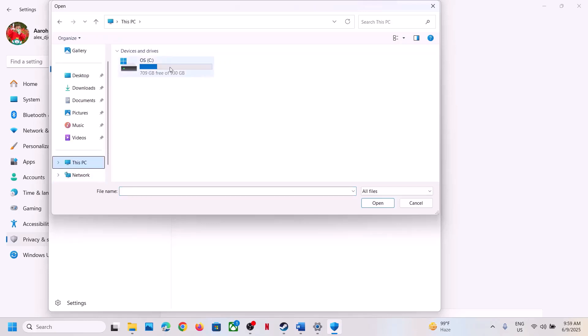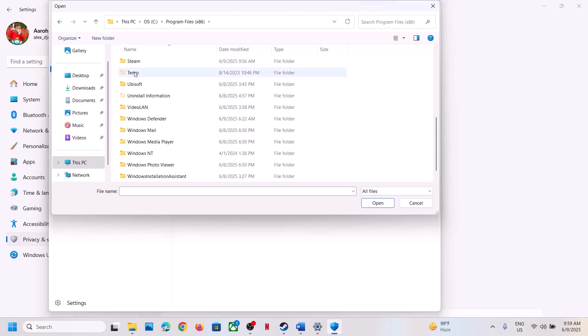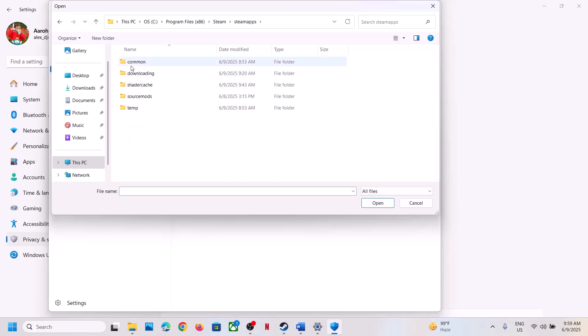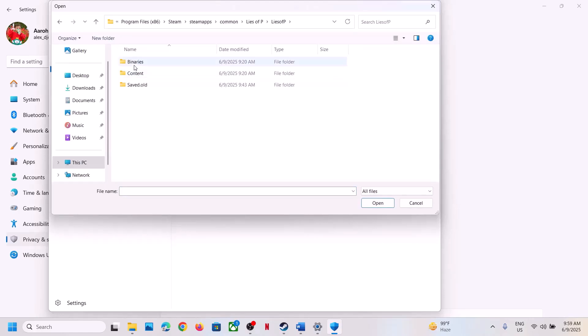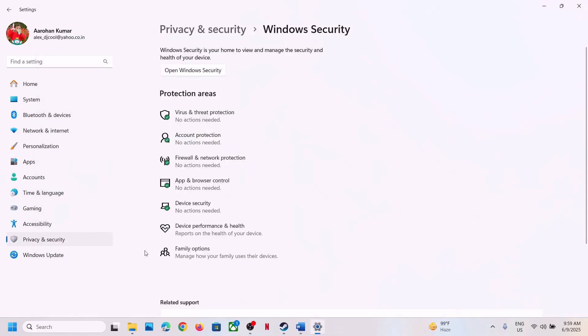Click Add an allowed app, then Browse All Apps, and navigate to the game installation folder: C drive → Program Files (x86) → Steam → steamapps → common → game folder. Select the game EXE file and click Open. Do this again for the Lies of P → Binaries → Win64 EXE file as well.